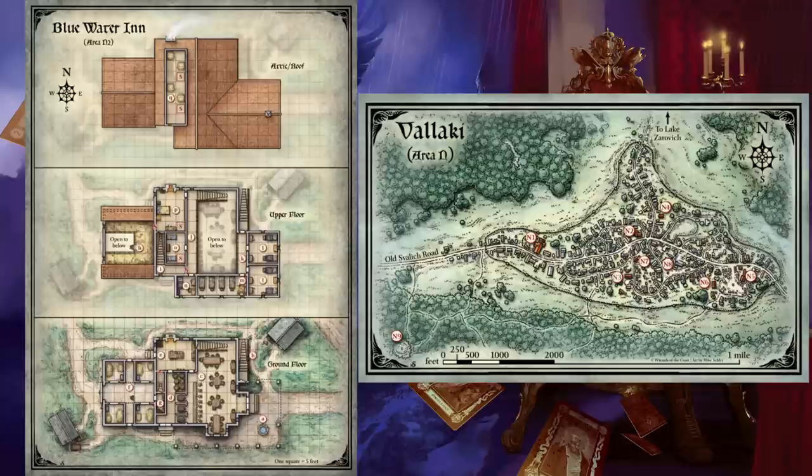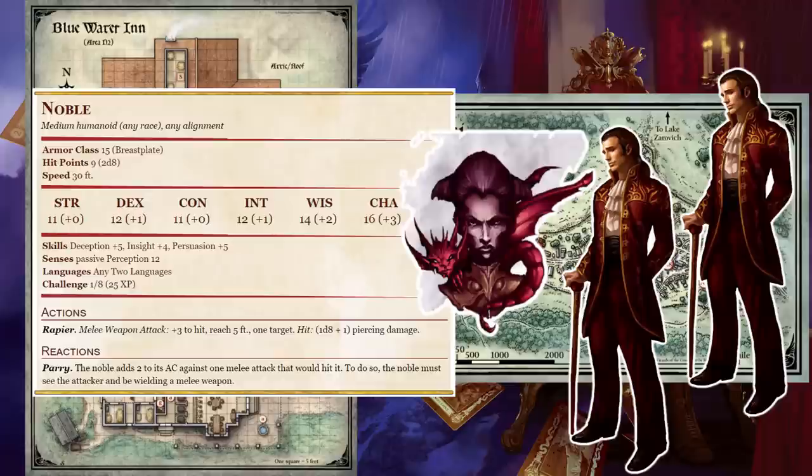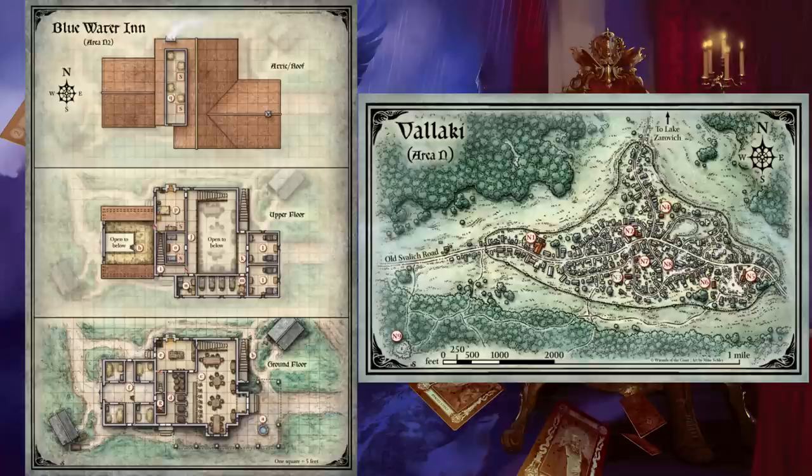The Watcher Brothers: Nikolai and Kal Watcher — neutral male human nobles — are brothers of noble birth. They are brash drunkards always looking for trouble, though they are smart enough not to pick fights with well-armed strangers. Their mother, Fiona Watcher, see Area N4, is an influential figure in town, but her sons never talk about her. They'd rather listen to tales of the characters' harrowing adventures, or hear about how the characters plan to free Valakai from the Burgomaster's madness.